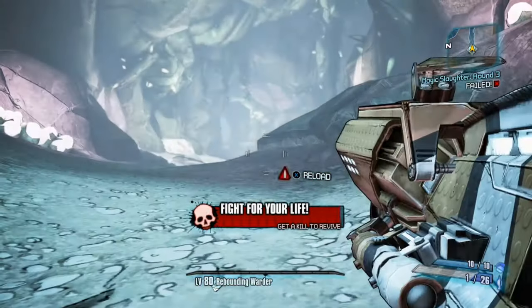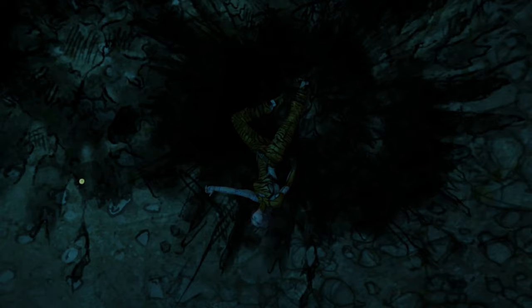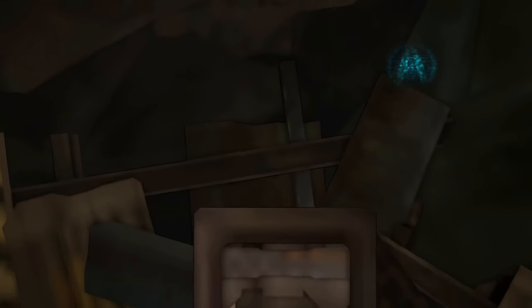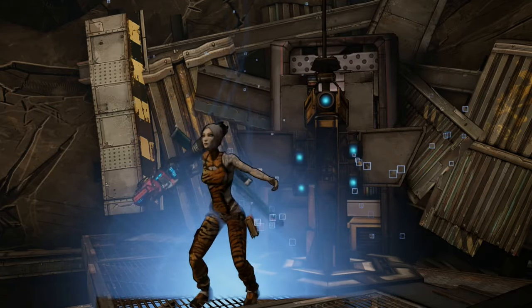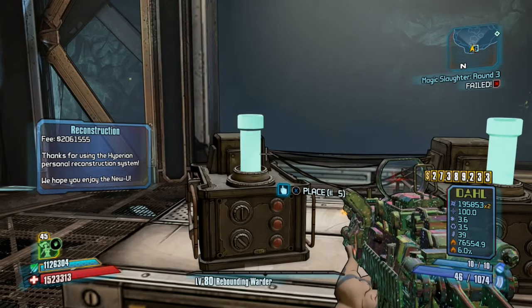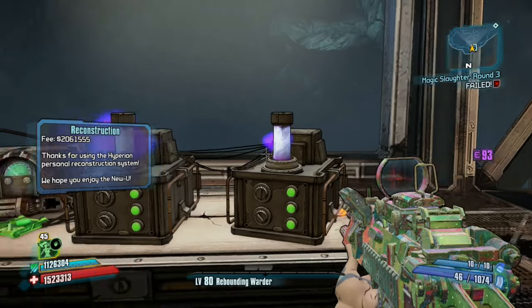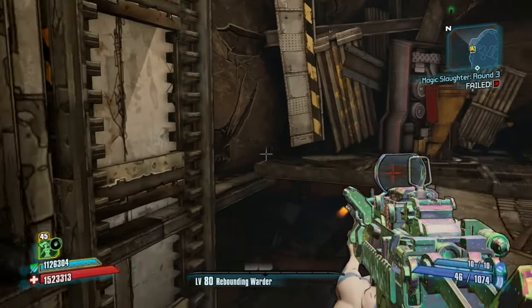You're going to want to kill yourself because it just makes it easier — you don't have to wait for the lift to go all the way back down to the bottom; you can just jump out and go right to the spot. Also, if you are playing on OP10, you will need a slag gun or something to slag yourself with, because Recompense will not do enough damage.